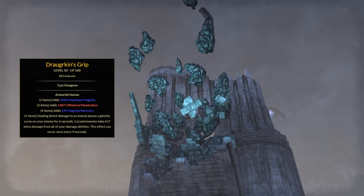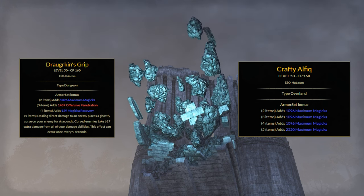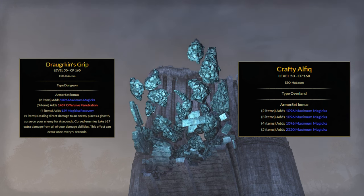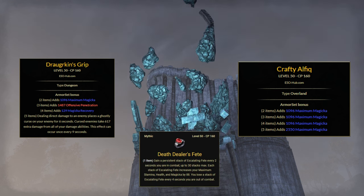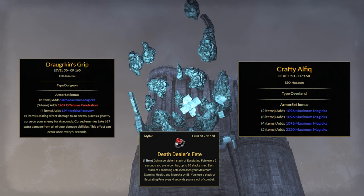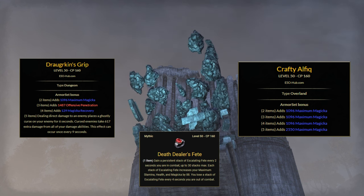On the body, classic Crafty Alfiq — the best choice for non-pet builds — to stack up as much magicka as possible to increase our shield size. As mythic item, Death Dealer's Fete. It took me probably over 10 DSA runs, but I got it. It gives extra magicka, HP, and stamina. It fits in really well on magicka, especially in Cyrodiil.